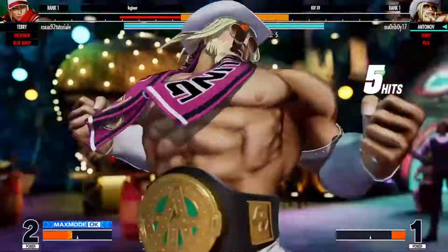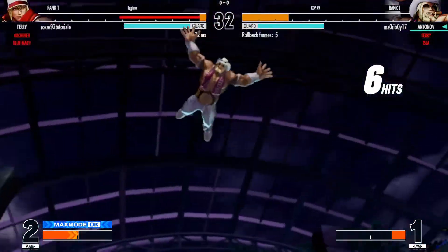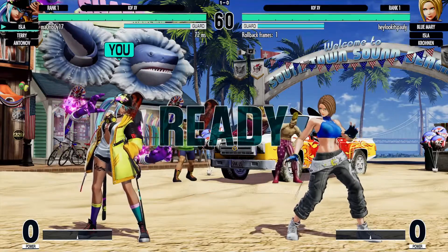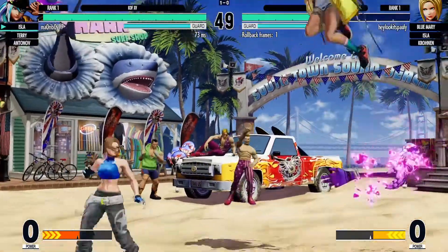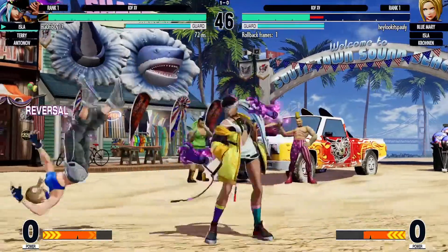Touch-of-death combos are nothing new to the King of Fighters series. It was actually one of the earlier games to go crazy with combos, to the point where you can just do an infinite loop and combo someone to their doom. But in King of Fighters XV, this game is a completely different story. Max mode now costs 2 meters instead of 1, like in King of Fighters XIV, KOF 2002 UM.